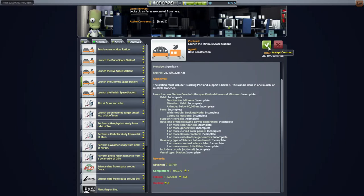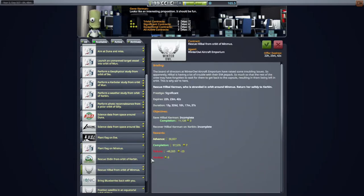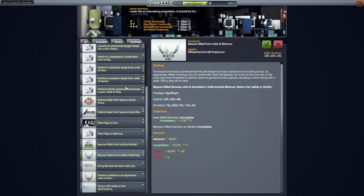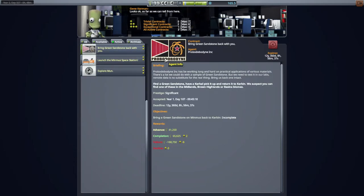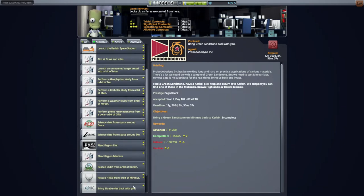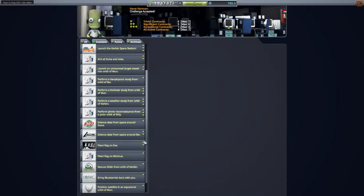I'll pick that up. After that, maybe we can look at planting a flag on the Moon. Rescuing Hillbull from orbit of Minmus might be good, and we still need to get the green sandstone back. Let me check on how long Hillbull's gonna last - expires in 22 hours. I guess we'll pick it up right now. We need more Kerbals anyway.